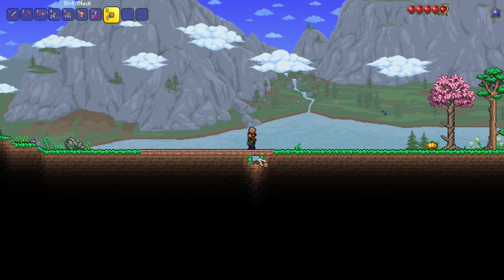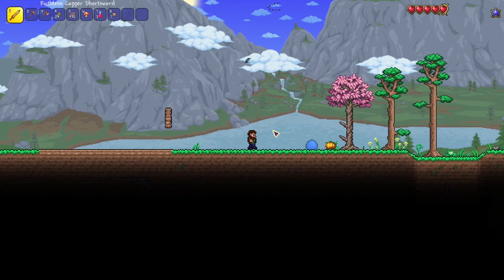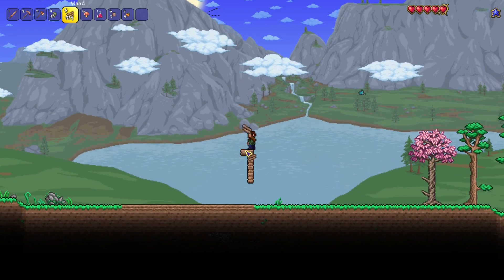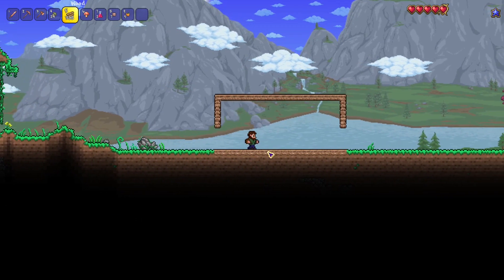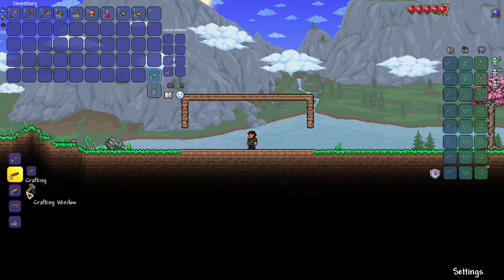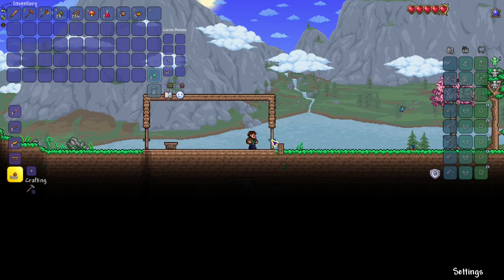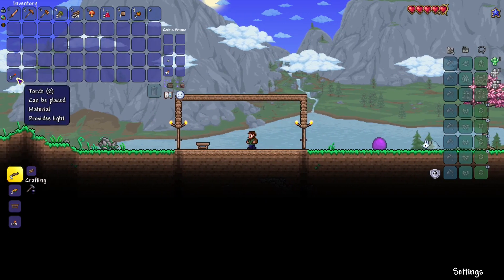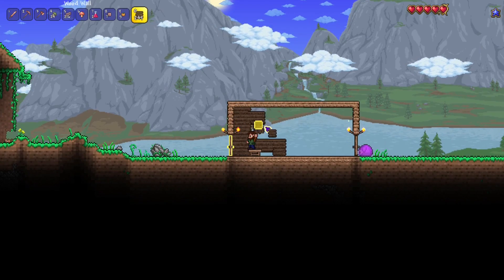Because we are playing on mediumcore difficulty for our character, that means we drop our items when we die. What does that mean for the playthrough? It means it's going to probably be a little bit more grindy, and we're going to have to have better infrastructure throughout our world. We can't rely solely on the normal things in Terraria — always respawning with all your items. So when we venture out into the world and properly explore, we need to be prepared that what we take out we're not necessarily going to be able to get back.